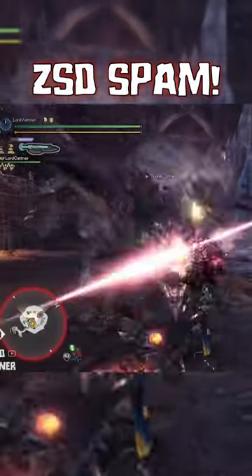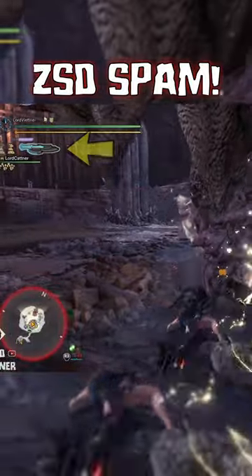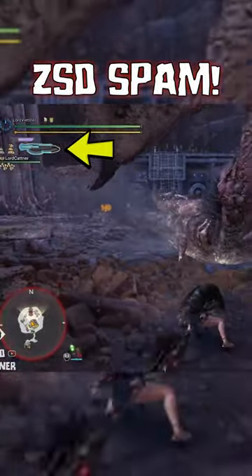In order to spam Switch Axe's strongest move, the Zero Sum Discharge, you first have to charge up the outer ring of your sword mode. This can be done simply by attacking in sword mode.